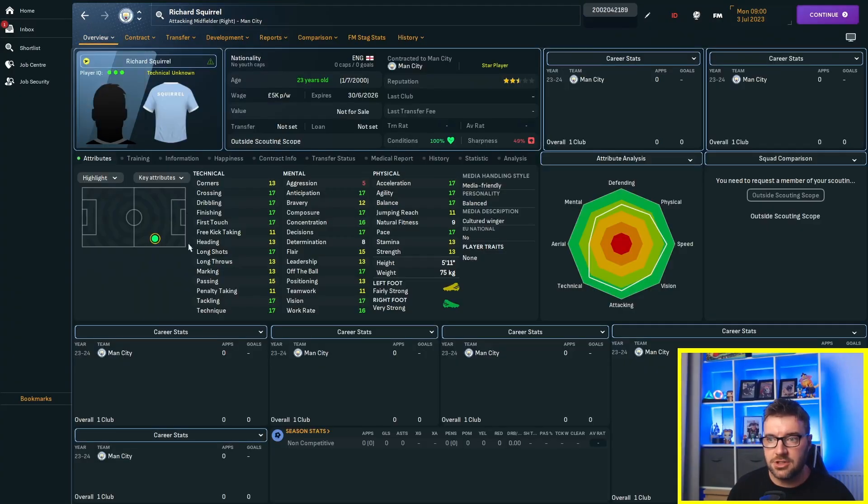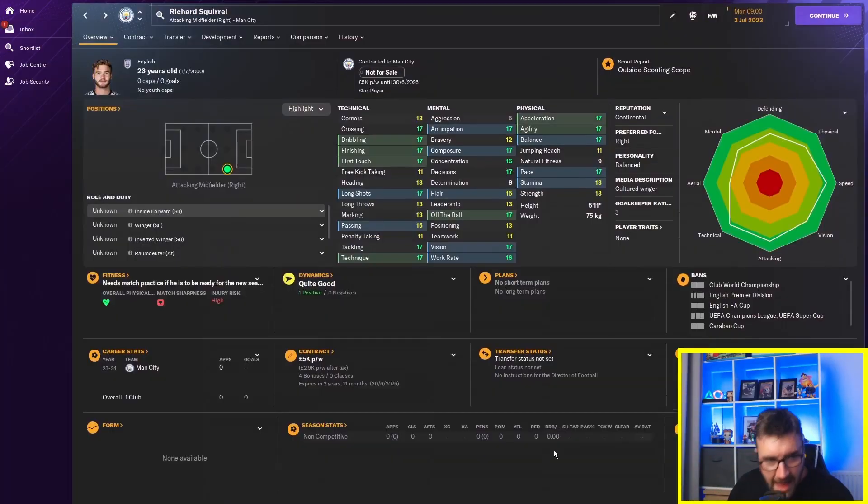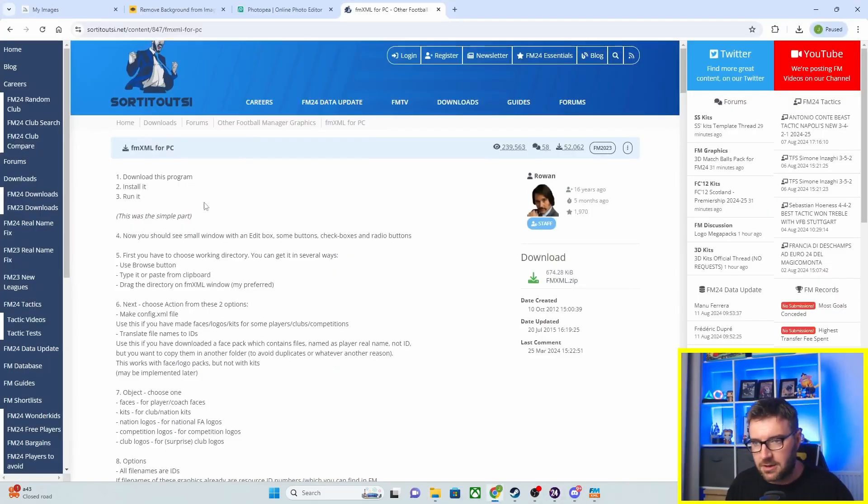Going back to Richard Squirrel now. You can just clear the cache with the main Football Manager skin, but when you're using a custom skin you actually have to change back out of that skin to the Football Manager skin and then back to your current skin, which can be a bit long. So if you're going to do half a dozen players, it's best to do them all at once and then do the skin change. There we go — we've gone back to the main Football Manager skin and as you can see, that face we had earlier is now in as Richard Squirrel.